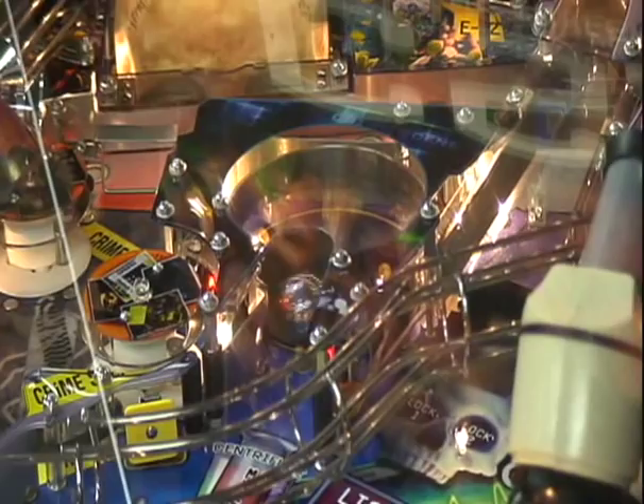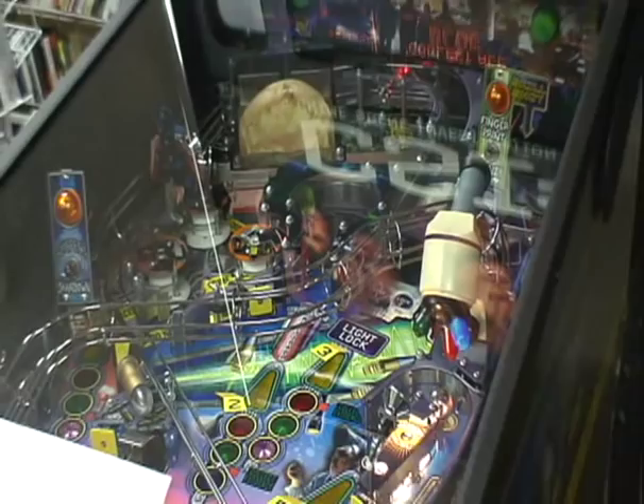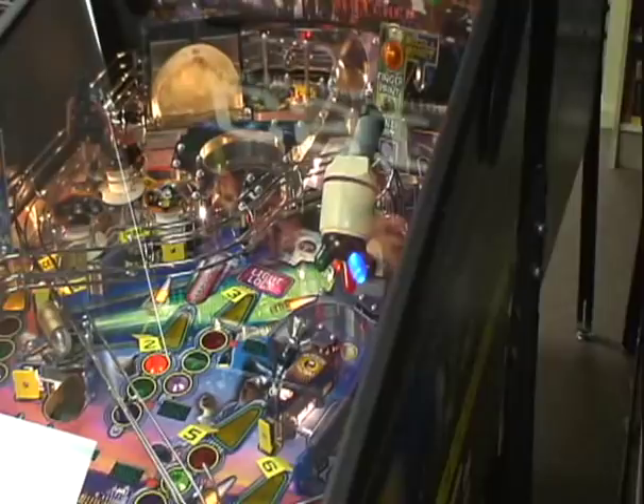We've played Stern's other game, Pirates of the Caribbean — imagine the Tortuga lock on steroids. Blue evidence is lit, so I can start collecting evidence in the middle to complete the crime. There's also the skull lock. This game was designed by Pat Lawler, who also did The Addams Family and, of course, Twilight Zone. This is his newest one.